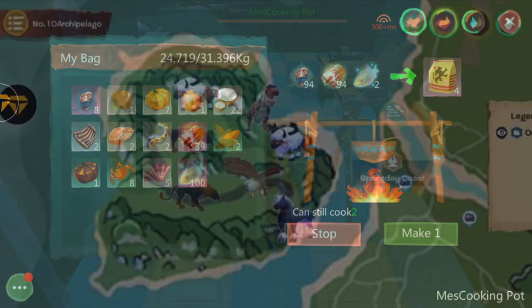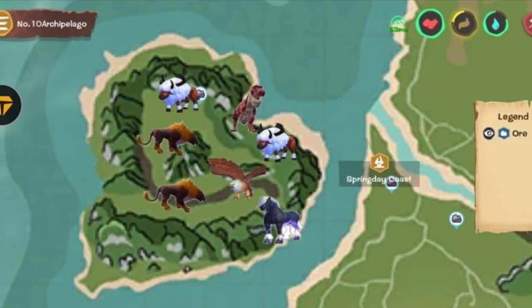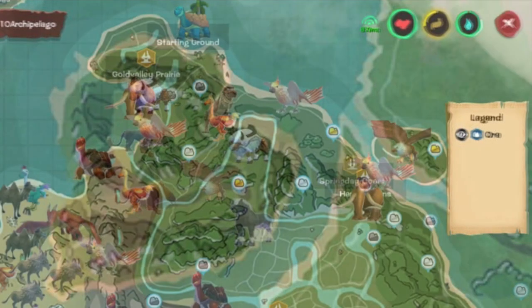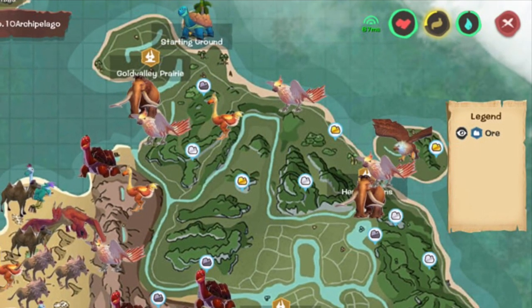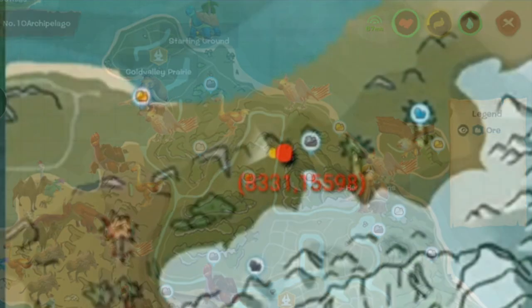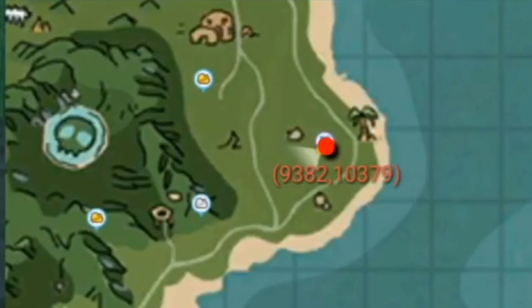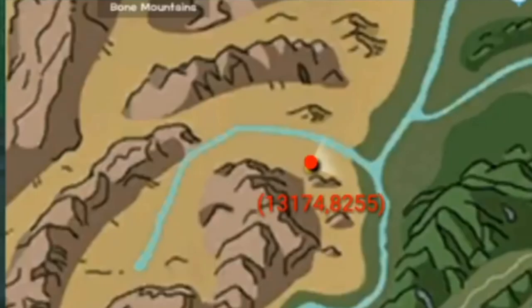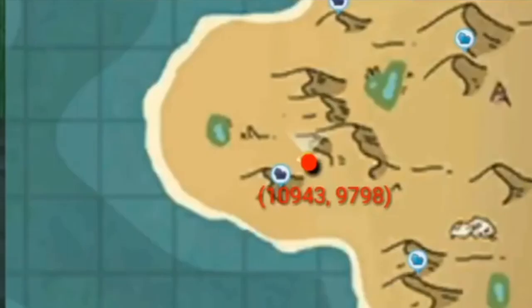Now here are all the griffin locations. As you guys can see, the griffin spawns right there on the island. It also spawns on the other island near the starting ground, and we have a bunch more locations that have been confirmed by people, as you guys can see right here. Basically, the griffin spawns every 12 to 24 hours.